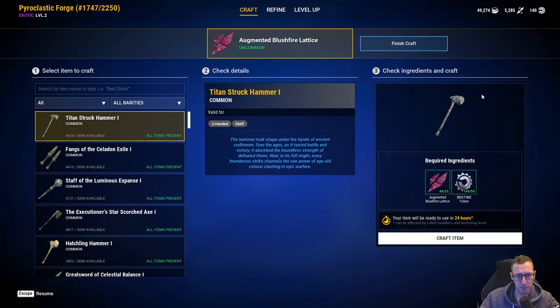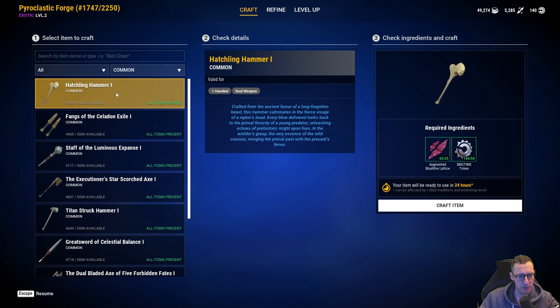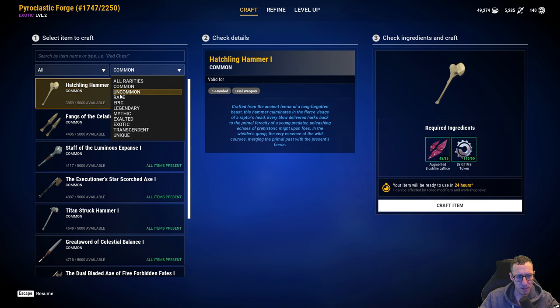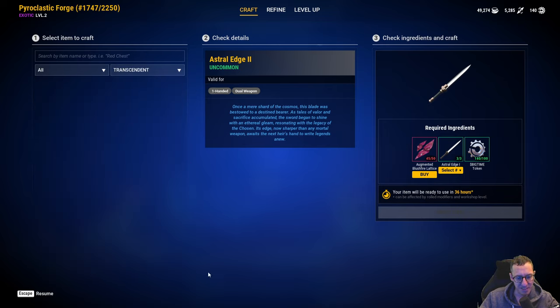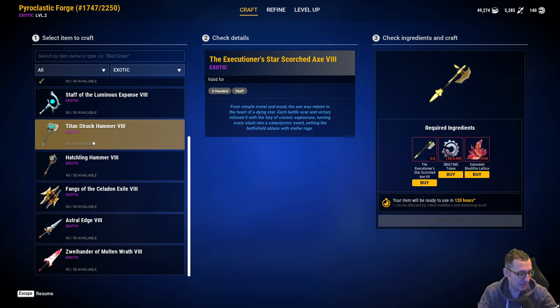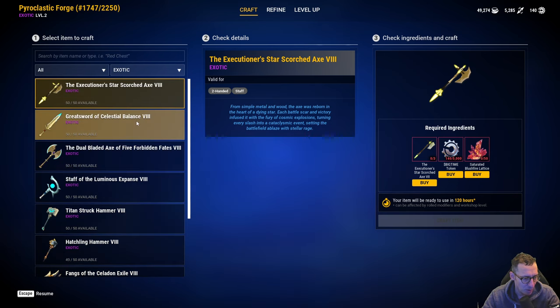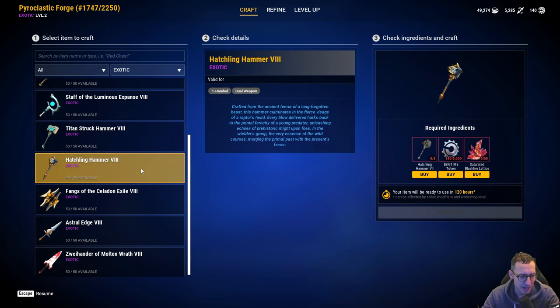This is our exotic forge. There we go, another one finished. Now, the thing about any of the workshops is you can only craft the item that the forge allows. So if this is a common forge, I can only craft common items. If it is uncommon, I can craft common or uncommon. Because this is not a transcendent, I can't even see the items available - you can only see the items for what you have. So here I could actually craft these exotic items, and as you can see, only one person right now has crafted an exotic hammer - incredible effort.